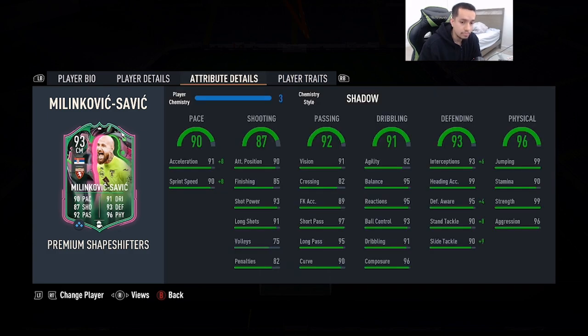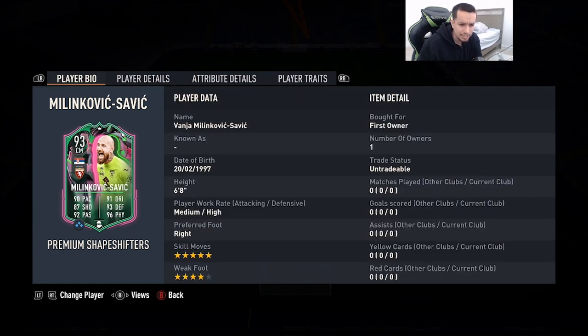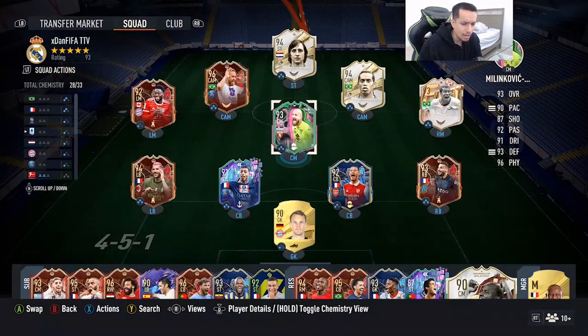We're going to give him the Shadow chemistry style: acceleration maxed out, sprint speed 98, defending stats maxed out, strength at 99, aggression at 96, and everything in the dribbling category at 91-plus except for agility at 82. This card looks absolutely insane, and for some reason he gets full chem.